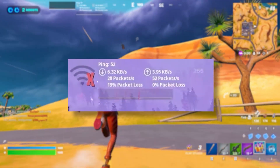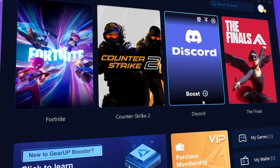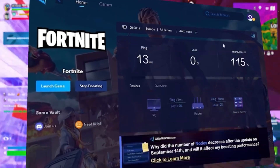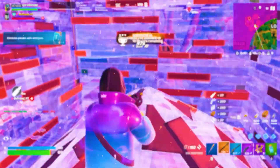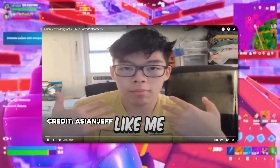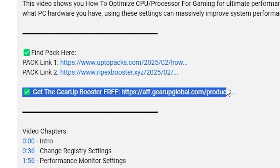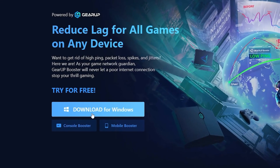Tired of lag and stuttering while you play games? You need Geera Booster — the ultimate tool to lower your ping, boost stability, and give you zero lag. Pro players like Asian Jeff and Polarized use it to stay ahead, so why not you? Download Geera Booster now from the link in the description and dominate every match.